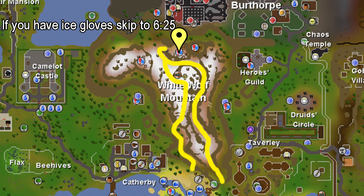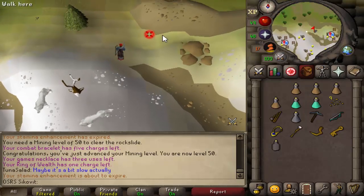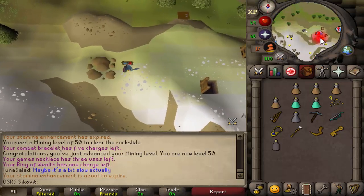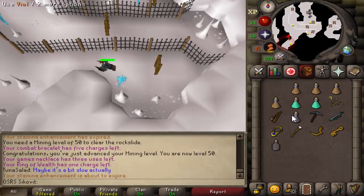Now I'll show you how to get the ice gloves. If you already have them, skip to the timer on screen. You're going to get into a fight so have your combat gear ready and fill your inventory with food. If you have Protect from Melee you don't even need food, just a few prayer potions. Go to the specific dungeon on White Wolf Mountain indicated by the yellow marker on this map — you can take either path depending on whether you're coming from Catherby or Burthorpe. You can also take the gnome glider. Mine some rockslide to get through and climb down the ladder to the very southeast.